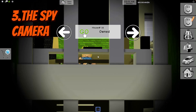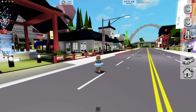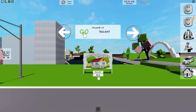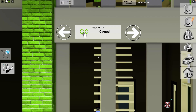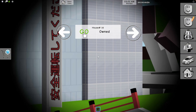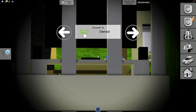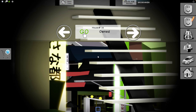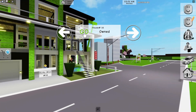Third glitch: the spy camera. First, you take the binoculars and keep them in your inventory. Then you choose the house you want to spy on. This is my annoying cousin's house. Now you must use the binoculars and activate them — now I'm a secret agent spying on this kid. He just watches TV and doesn't do anything interesting. When you deactivate the binoculars, you will be able to spy on the houses in the neighborhood.